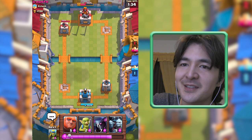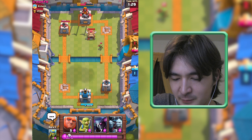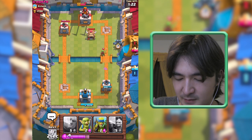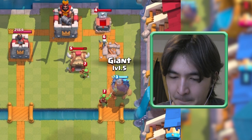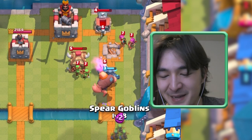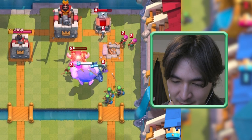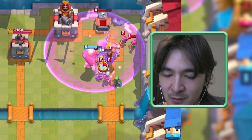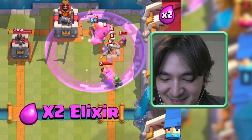I only need one good attack to get three crowns here. Of course he's blocking the right path. This is risky because I don't know if I will get a Rage Spell in time. I will get down some Spear Gobs — the Pekka and the Giant are stalling each other. It is time for Rage — all three Spear Gobs are still up and they will deal damage.